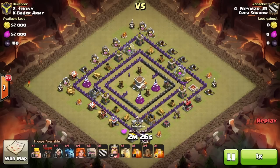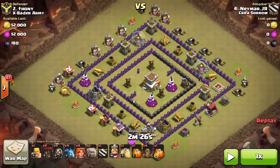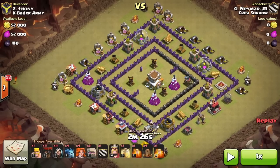Now I'm going to show you the next replay. Again, look at the base — the three air defenses are in one compartment. But on this base it's much harder to create your funnel because it's more of a ring base. You've got to make sure the outside is all cleared and then the Valkyries will head to the core and destroy the air defenses.